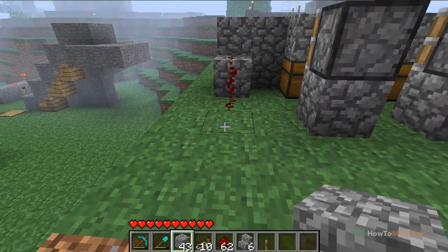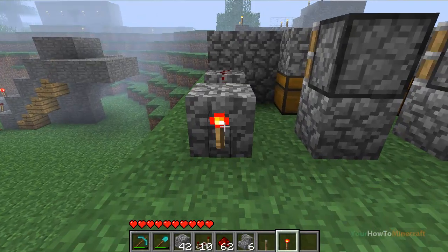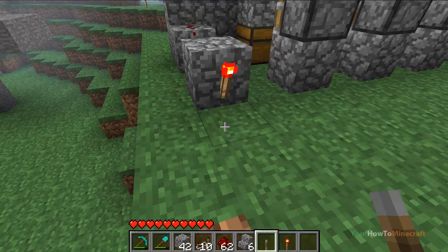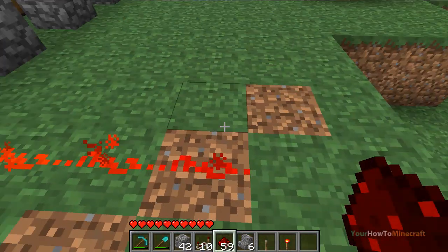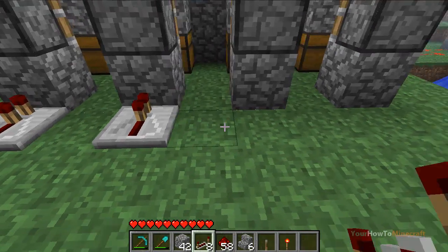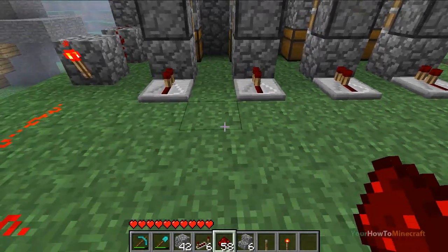The next thing we need to do is make an inverter here using torches. You need to invert the circuit because this means when the power is off the pistons are going to be on. Then run redstone, get a repeater, and face them into the bottom block of each sticky piston.